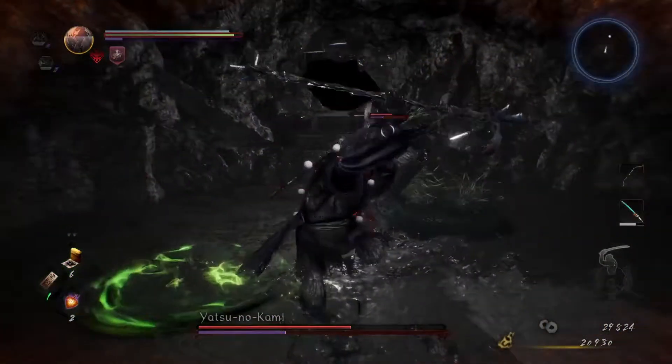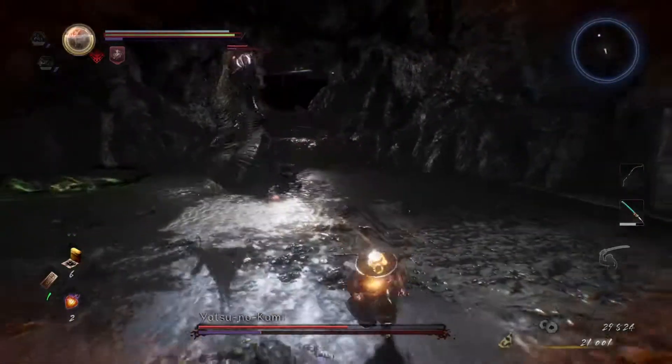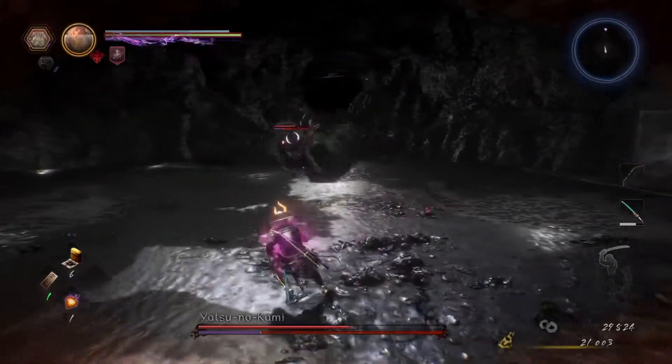Yatsunokami has two tail attacks: one where he brings it down in a forward slam, and another where he wiggles it before bringing it around in a full 360.